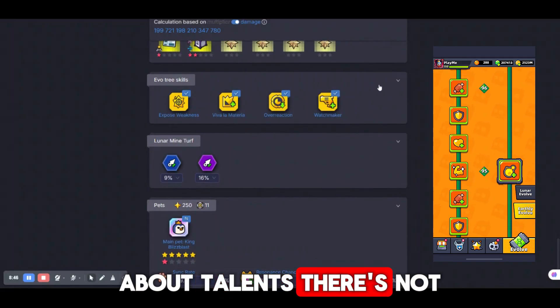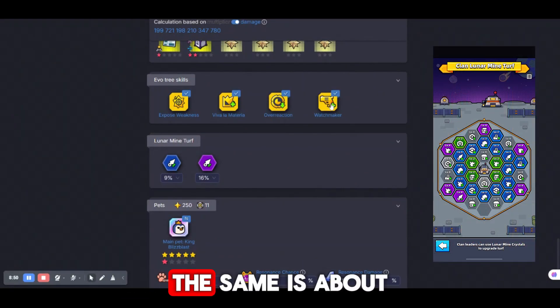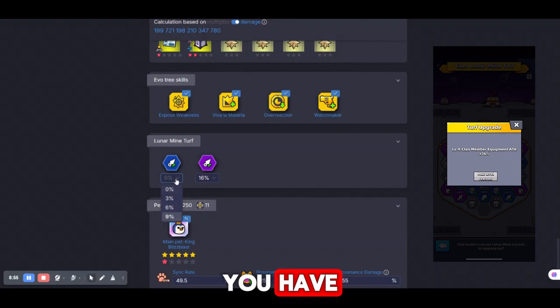About talents there's not much to say — just choose the talents that you have. The same goes for lunar turf: you just need to choose how many percent of those two tiles you have.